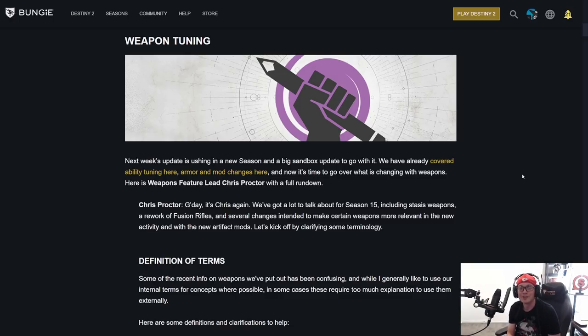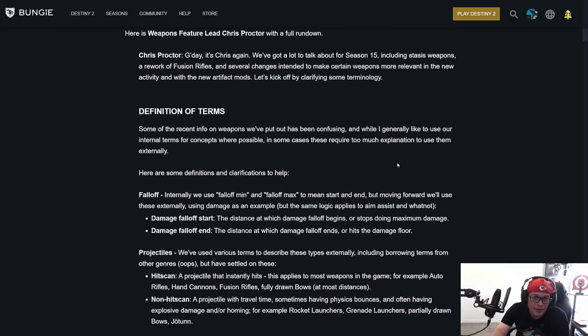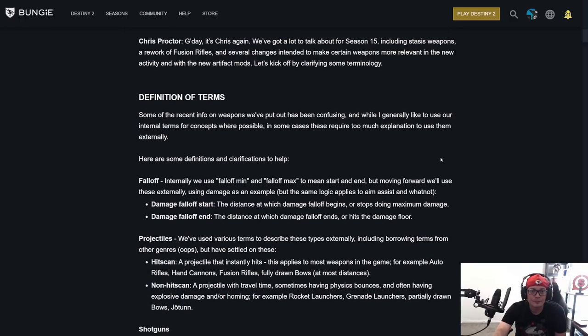Good day, it's Chris again. We've got a lot to talk about in Season 15, including stasis weapons, a rework of fusion rifles, and several changes intended to make weapons more relevant in the new activity and with new artifact mods. A rework of fusion rifles? You have my attention. Continue reading, I'm here for it.